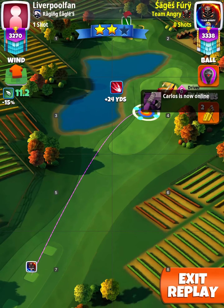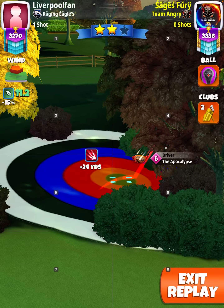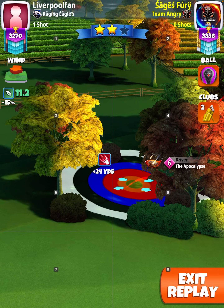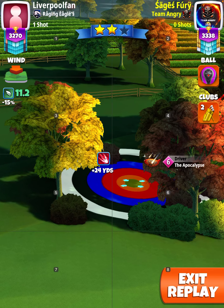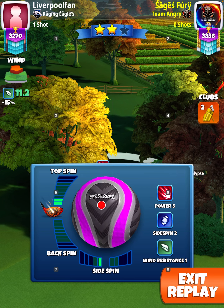We're taking a look at hole number six where we go absolutely animal. I start out with a power four ball at the plus 24 yard line at absolute max distance, the red ring splitting that tree right there. Then I switched to a berserker right about here — max top, max left.